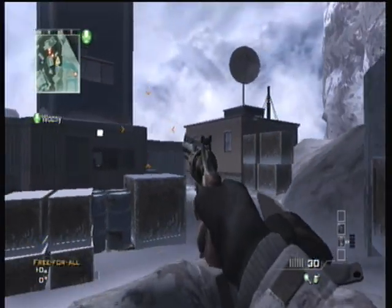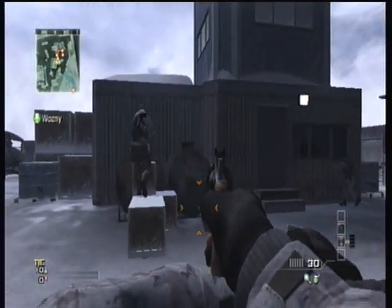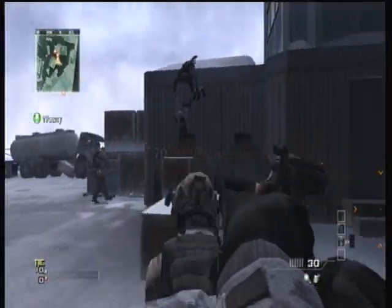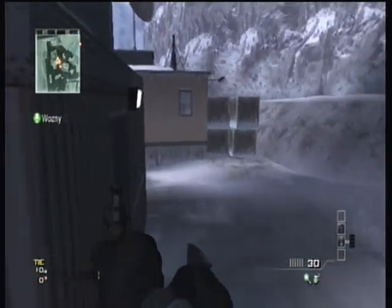Hey guys, it's Aerocodmaniac here and I'm going to be teaching you how to get out of the map on Outpost without the use of any care package, shotgun jump, knife jump, sniper jump, none of that stuff. Just a regular good old first-two-months-of-this-game kind of jump.